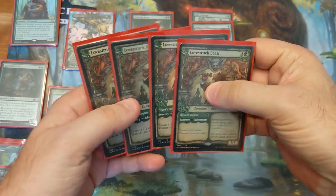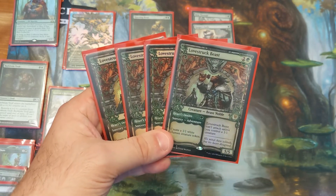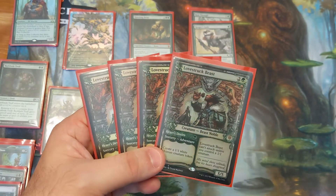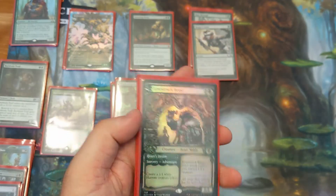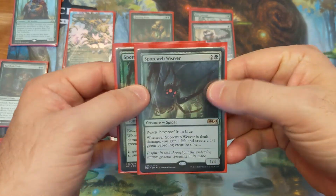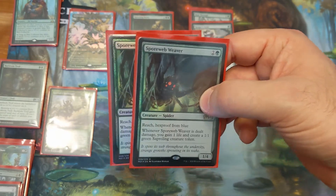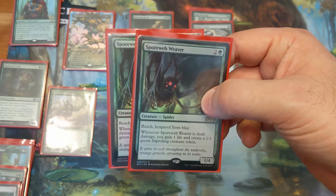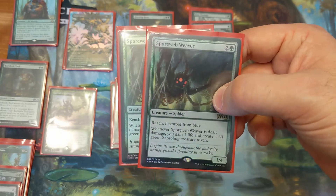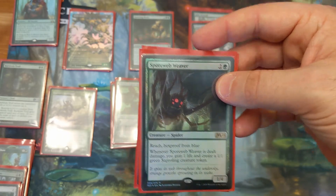For the Mono Red matchups, we also have 4 Lovestruck Beast. Red has an incredibly difficult time fighting through the 5/5 half of this. Even if they are able to kill the 1/1 Human creature tokens and you're never able to attack with Lovestruck Beast, you can pretty much brick wall them all day long because none of their removal can touch it. Really good card — much better in the sideboard at the moment than in the main board. I'm also trying out 2 Spore Frog Weavers, one of the new cards from M21. Having reach is good, and gaining a life and creating another blocker versus Mono Red is really difficult for them to deal with. Unfortunately, I wasn't able to draw it in the Mono Red matchup this week, but I think I'll continue to use it in the sideboard going forward.